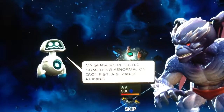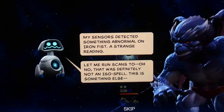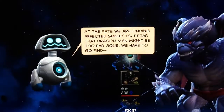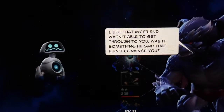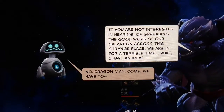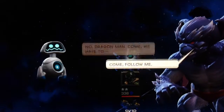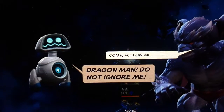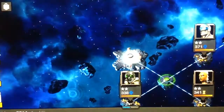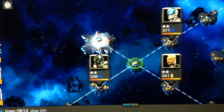There's Dragon Man and Mr. Fantastic's robot. Dragon Man, come — we have to. Come, follow me. Dragon Man, do not ignore me. Man, he has some anger issues. Okay, we could go to a two-star Civil Warrior, Storm, or Vulture. I guess we could go to two-star Vulture.